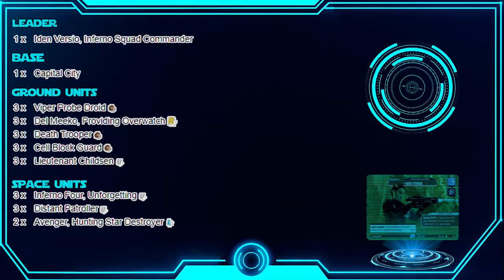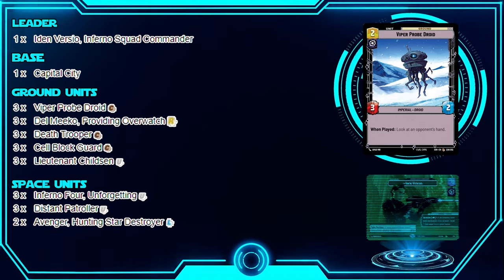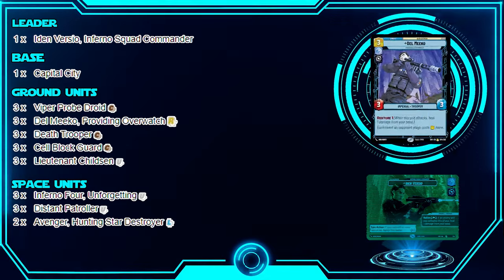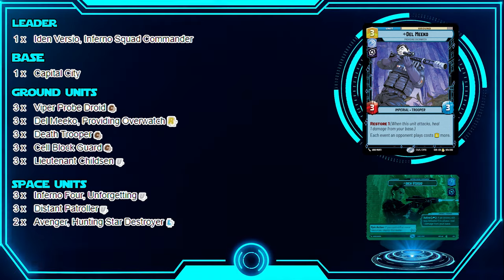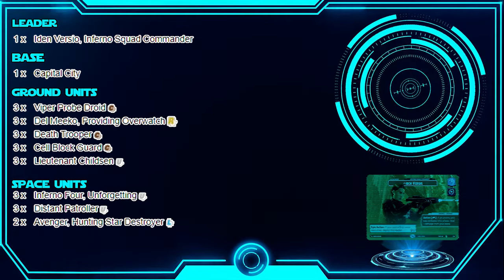If you're sick in the head and love to play mill, this is the decklist for you. First up: Viper Probe Droid, a two-cost unit. When played, you get to look at your opponent's hand — great for hand knowledge when you're trying to control your opponent. It's also a 3/2 for two, so that's solid. We also have Del Miko, who has Restore to heal your base when you attack, and each event your opponent plays costs one more.